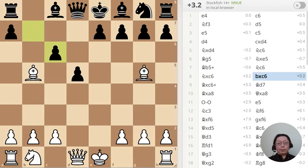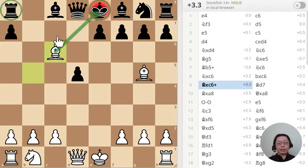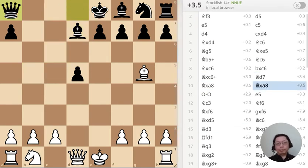The answer to the first puzzle: knight takes knight, one takes knight, bishop checks and forks the group over there. So I got a piece up. White gets a big advantage right at the beginning of the game — that's a tactical shot, an opening trap so to speak. That's one way to do it.